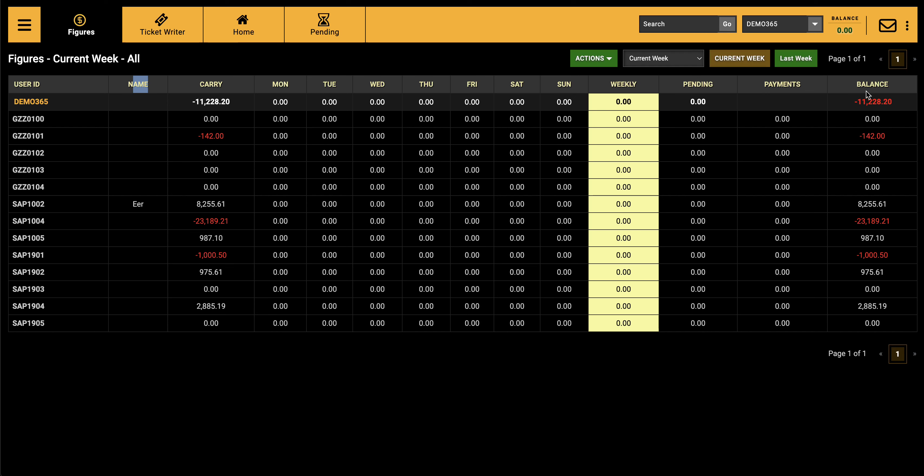Some agents like to see just Monday to Sunday, the balance, no pending, no payments, just carryover — others like to see bonuses or free plays. You can edit it however you want. This shows the current week. If you want to go back to last week or the week before, you can click back, or use the shortcuts for 'Last Week' and 'Current Week'.